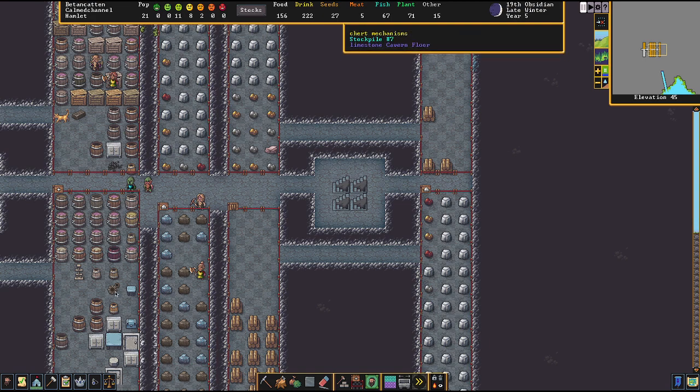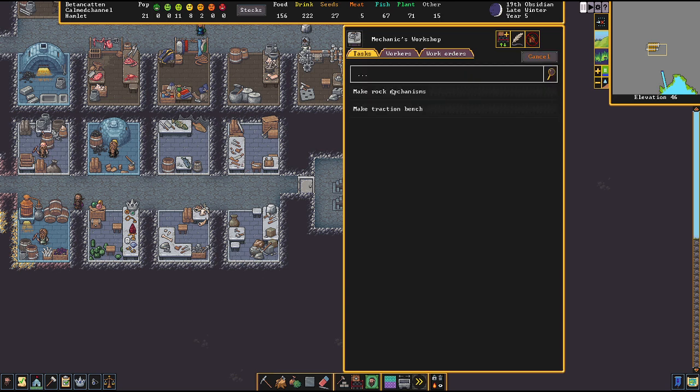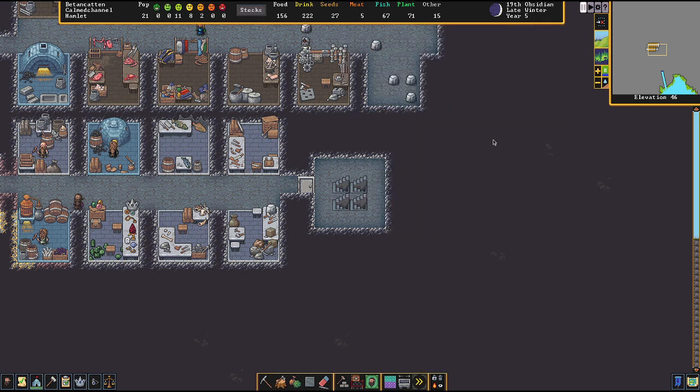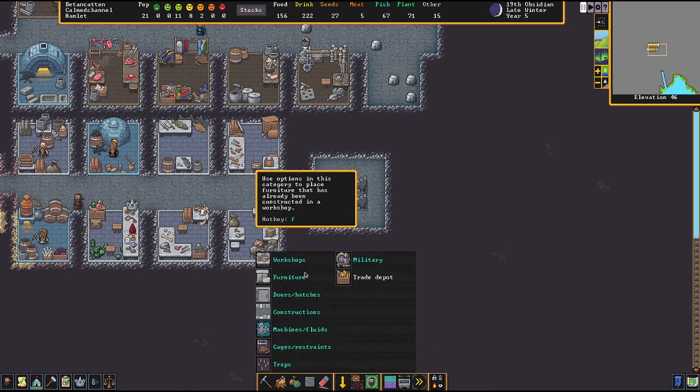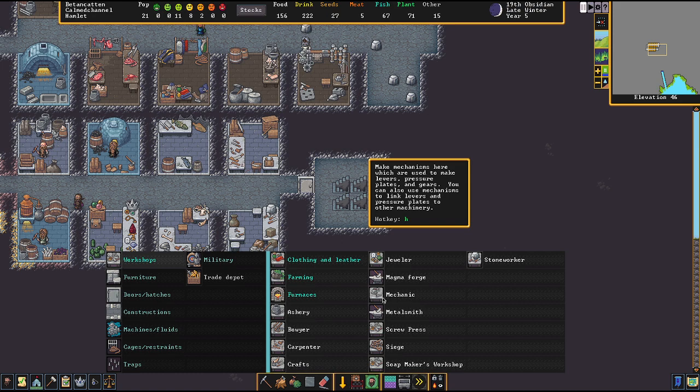Here are the mechanisms. The mechanisms are made in a mechanics workshop. You can make rock mechanisms — you get to that through the workshops, the mechanic shop.